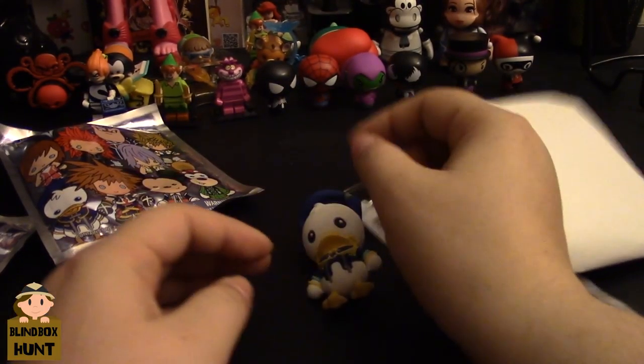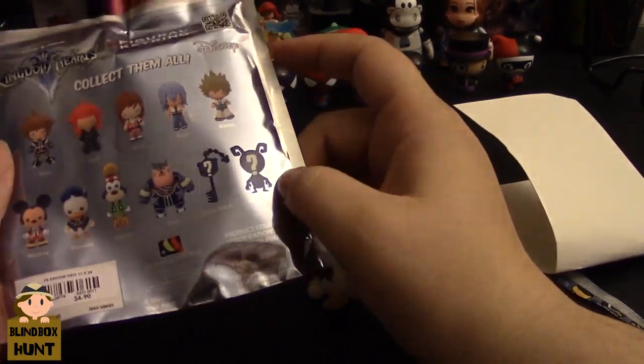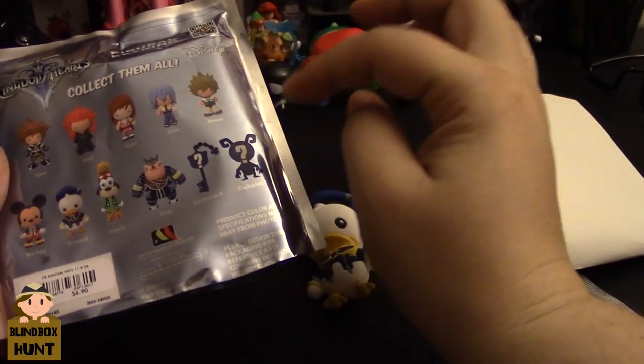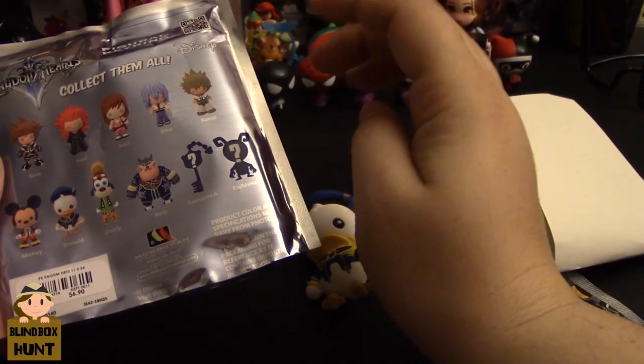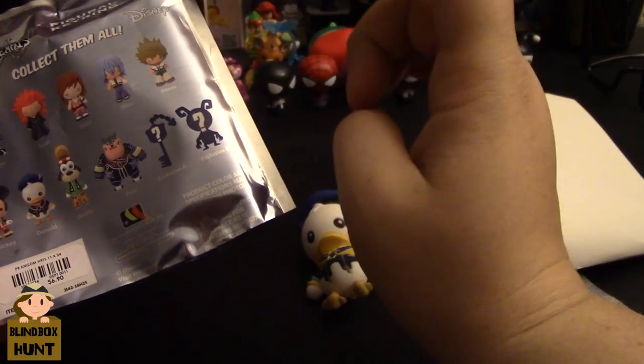That's so cute. Just so you know, I do want to get the keyblade — that's a mystery one — the heartless, also a mystery one, Sora of course, and Kairi. Yeah, those are the top ones I want to get.